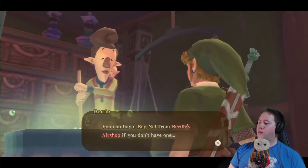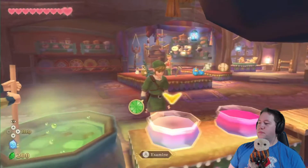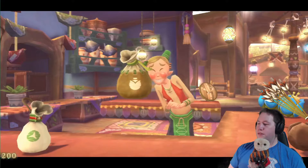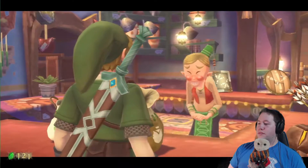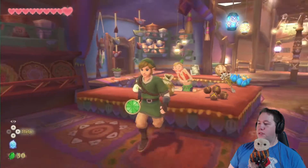Buy a bug net from Beetle's air shop? Beetle! Beetle, where's the net? Let's do the bomb bag — we're probably gonna need it. There goes, like, all of my money. We really need a wallet upgrade. Your purchase is in your pouch. Thank you. Let's do it.